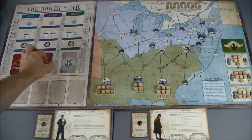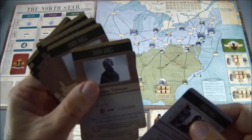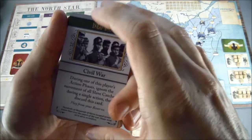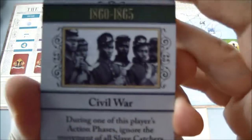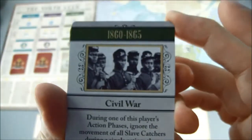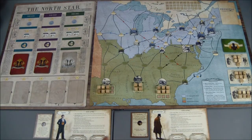Each deck with its specific time period goes on the corresponding time period space on the board. You'll notice several standard cards, and then cards with a white border — those are the reserve cards, marked 'play from your reserve.' If you purchase these, they go into the reserve card spot on your player board. You can have one reserve card on your player board at any given time.